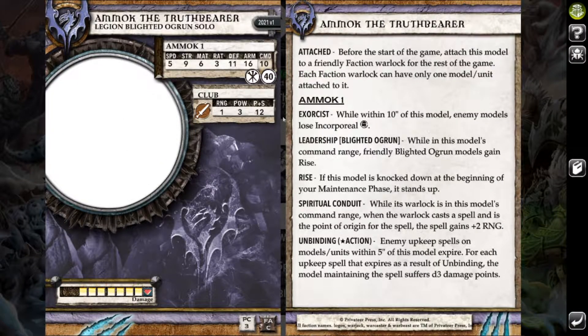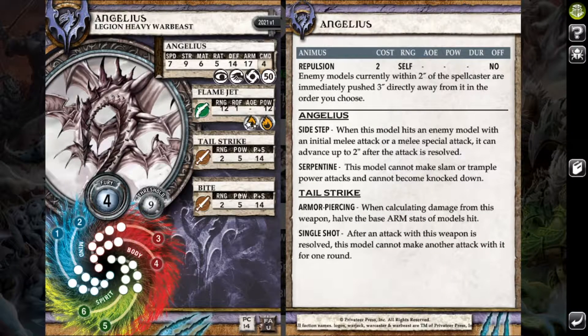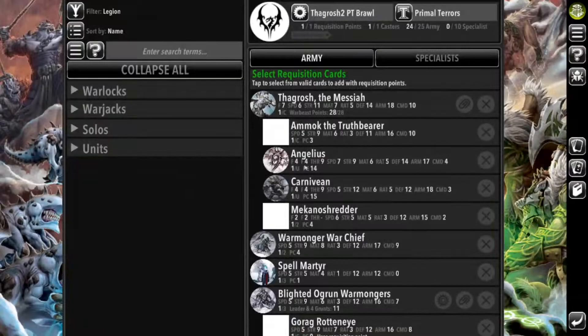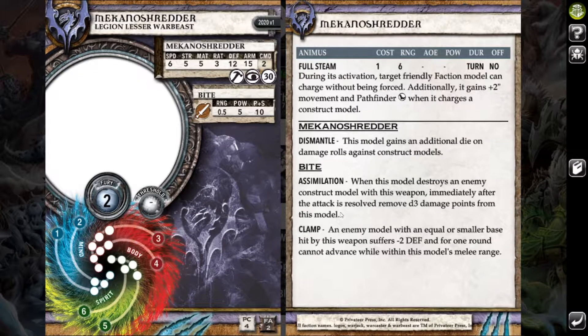In Thagrosh's battlegroup today I have Ammok. This was one of my first games using Ammok and he's pretty good — he gives Rise to all your Ogrun, has anti-incorporeal, anti-upkeep spells, and some range increases. For actual beasts I brought Angelius, one of my go-to beasts — the armor piercing strike is super good and sidestep allows it to get some really tricky solos sometimes. Alongside that I brought a Carnivean, just a really good powerhouse beast that can tank decently well with Spiny Growth. And lastly the Mechano Shredder — almost a staple at this point. Plus two inch movement and Pathfinder against Constructs is absolutely amazing, and even when there are no Constructs, being able to charge without being forced is a really good bonus.